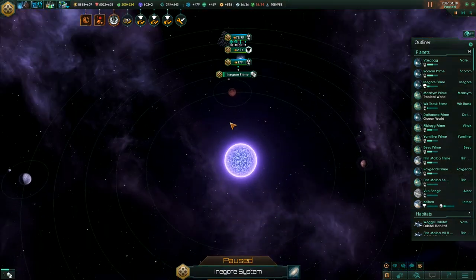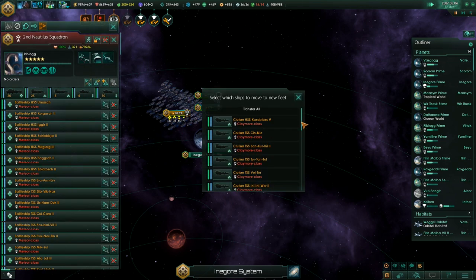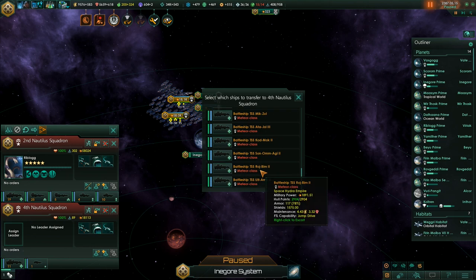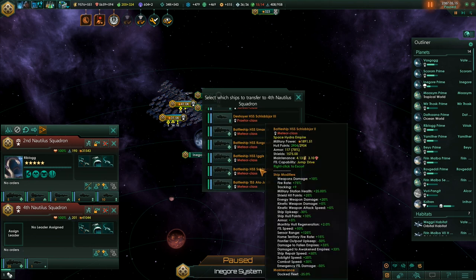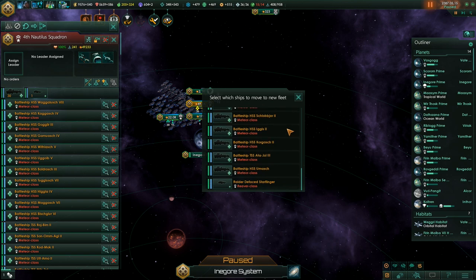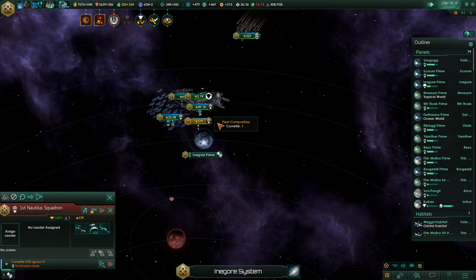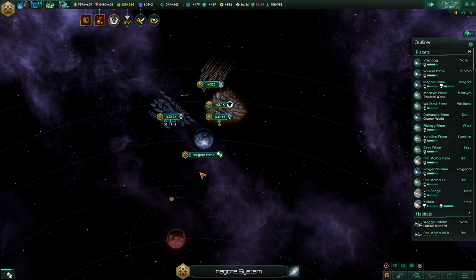For the upgrades, we only need to upgrade the battleships - let's separate this fleet right away and create a new fleet with battleships only. We'll need to upgrade so they get jump drives. There's no need to upgrade anything else right now.